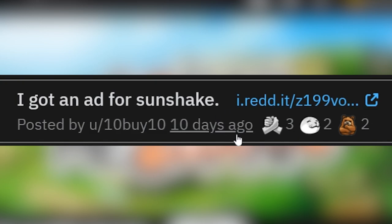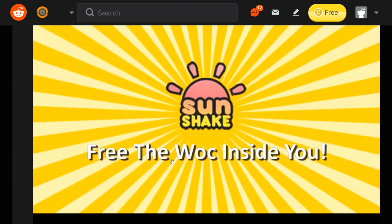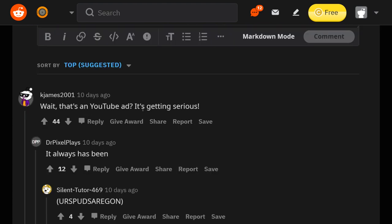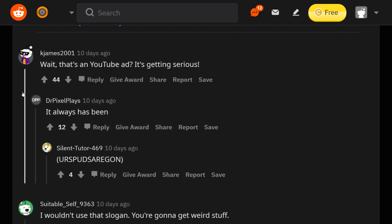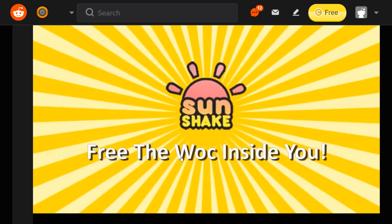I got a lot of comments on my YouTube videos — some people were actually getting a real ad for Sunshake. I don't think it's by Axolot. Look at that — they actually got a YouTube ad: 'Free the walk inside of you.' That's a YouTube ad? It's getting serious. That's thanks to Dr. Pixel Plays — check out Dr. Pixel Plays. They definitely have some interesting stuff. A Sunshake ad is some good stuff.